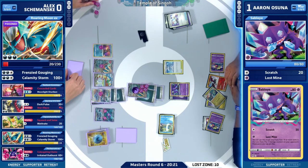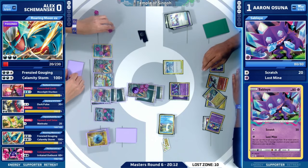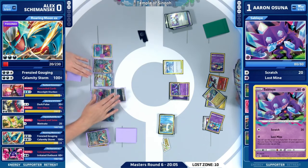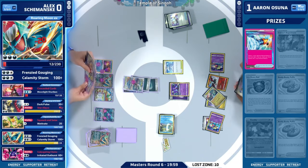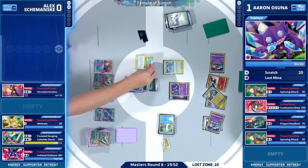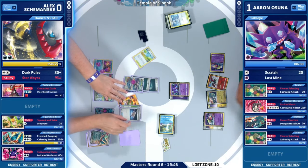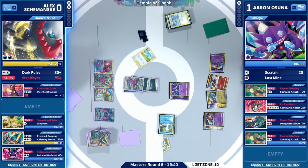This is a play! Sableye with Lost Mine is able to spread 12 damage counters to your opponent's side of the field. That is a pretty easy knockout on the Roaring Moon since it is Poisoned — it only has 20 HP left — so you just need one damage counter to that active, and then spread 11 to the bench. It is just short of knocking out that Radiant Greninja, which would be game and match. But able to Super Rod a couple energies — this is looking pretty nice for Aaron.